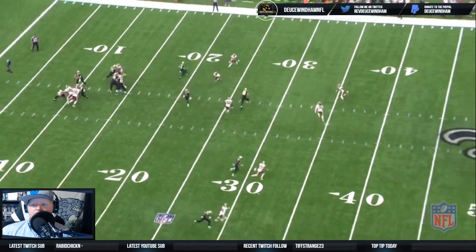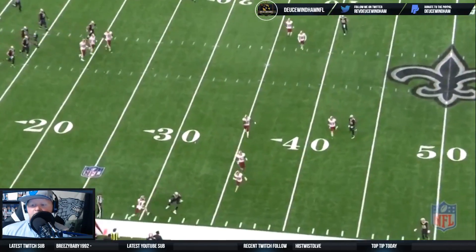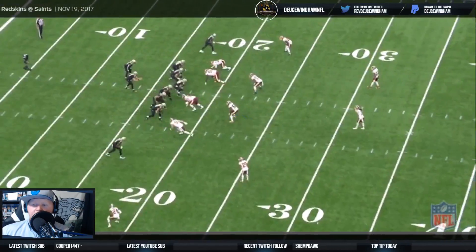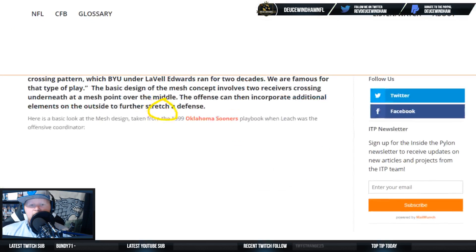This is one of the reasons I love this play — it is great against man defense. Watch it in full speed: you'll see them hit Michael Thomas right over the middle. He's going to make a man miss, get out of bounds, big first down, and save a lot of clock. Now, one of the things I said — this is going to be a little bit of a wrinkle — is you're going to have the tight end involved. On a pure, traditional mesh let me pull this up so you guys can see it.